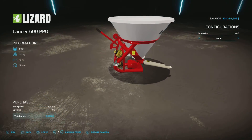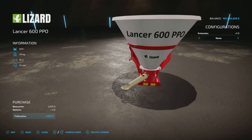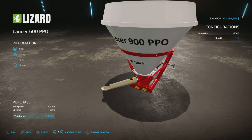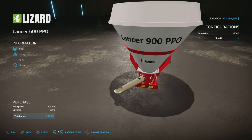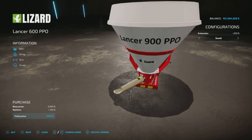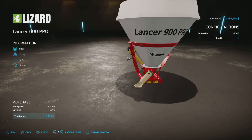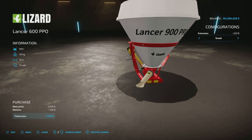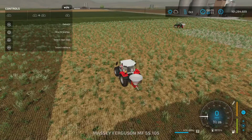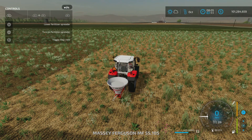For lime we have one option — the 600 liter or the 900 liter extension. The number even changes on the model, which is a very nice touch. That extension is $250.